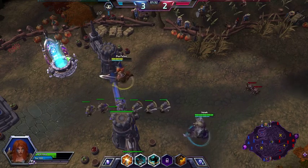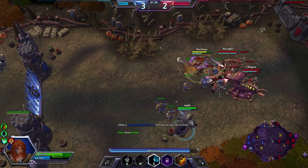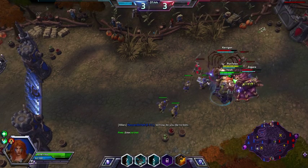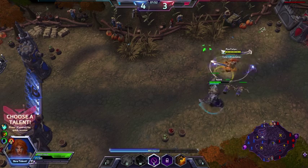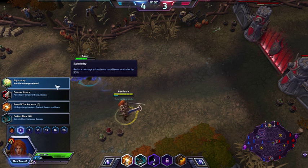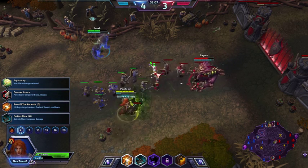Those are her Roaches, which are just little minions she can summon. I can do non-hero damage reduced, my attacks sometimes get stronger, and my cooldown on my spear is reduced if I hit a hero with it.